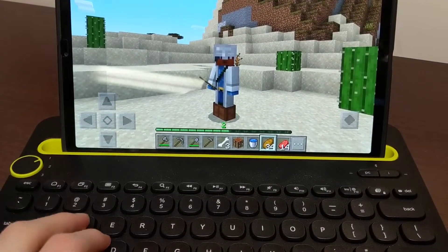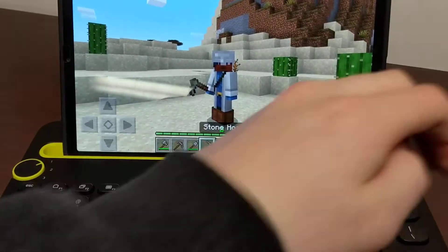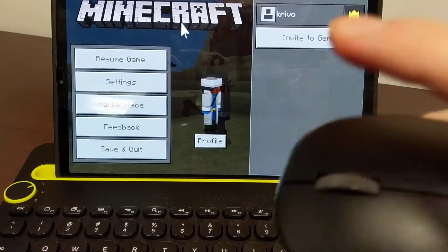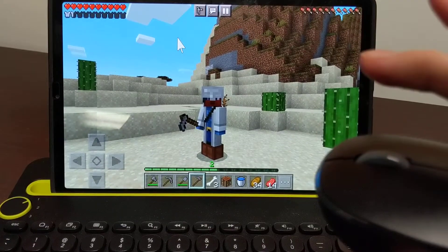Also my controls are messed up. This is Bedrock Edition, so for some reason if I press right click, it turns on the menu. This is supposed to be a tablet.